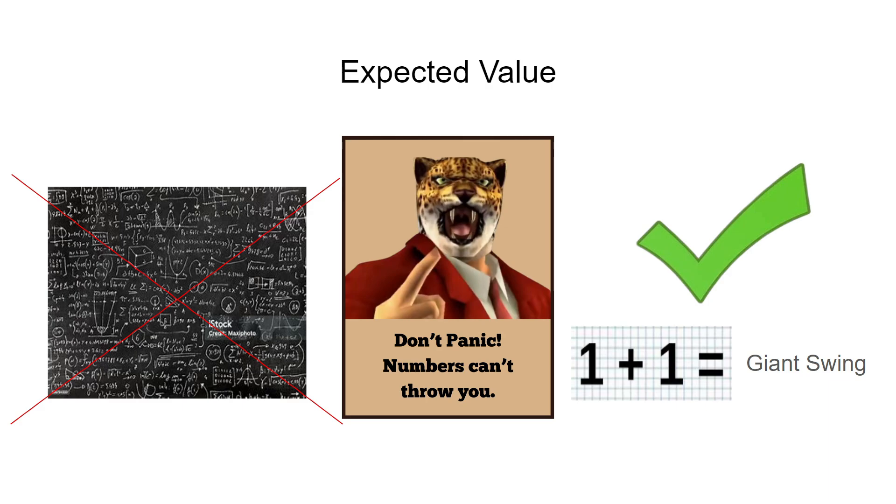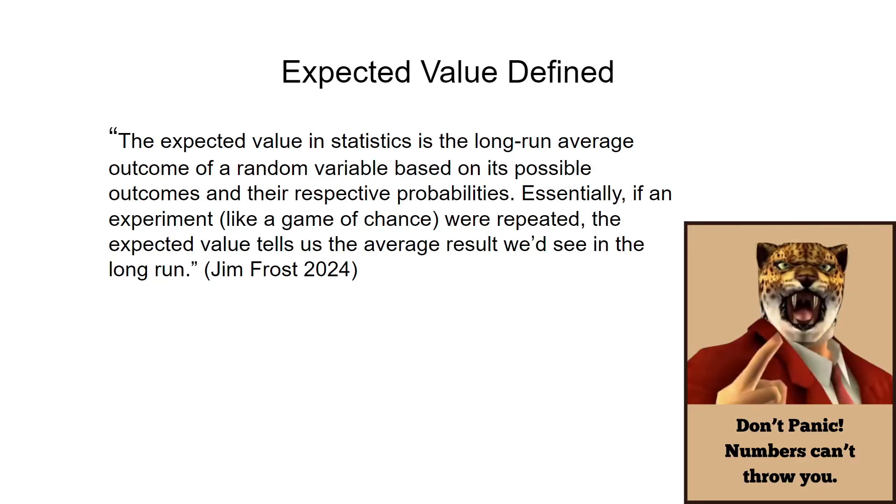However, with expected value, we can break down how King works. As defined by Jim Frost, the expected value in statistics is the long-run average outcome of a random variable based on its possible outcomes and their respective probabilities. Essentially, if an experiment like a game of chance were repeated, the expected value tells us the average result we'd see in the long run — this factors in how much value we could expect to get out of this.